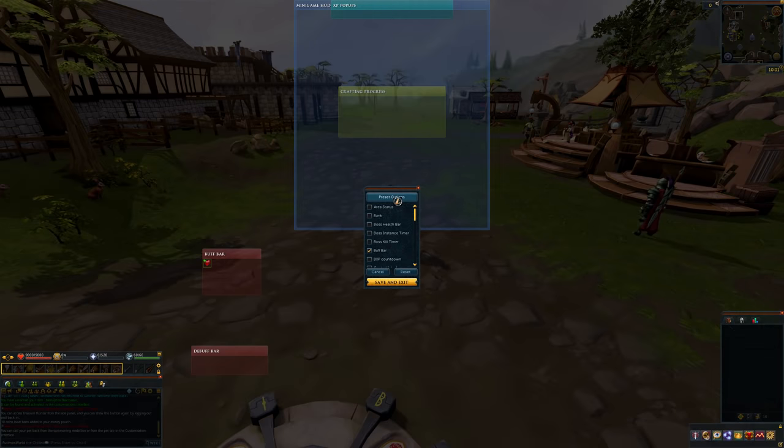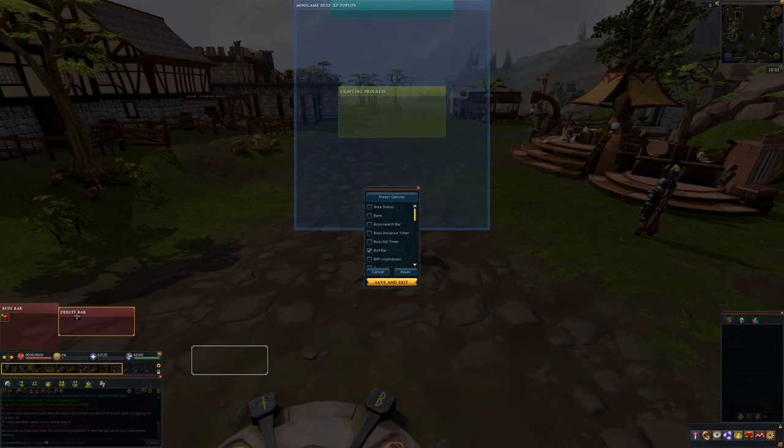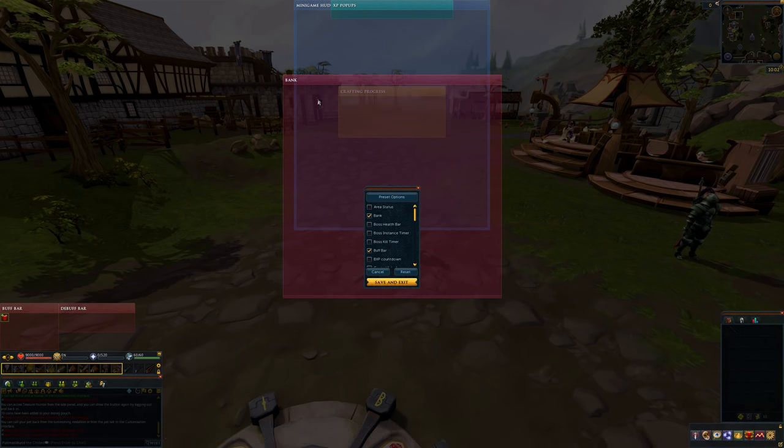In the Edit Layout mode, you can adjust and move around different interfaces, including the buff bar, the bank size, the XP popups, and much more. If you want any recommendations on stuff to turn on, I recommend turning on the in-game clock and turning on the Slayer and Reaper counter. You're going to be needing these later on.